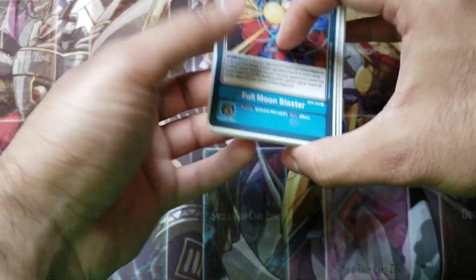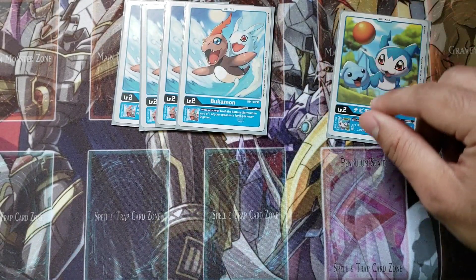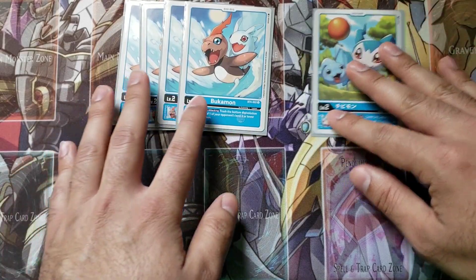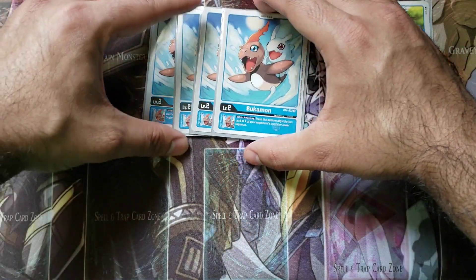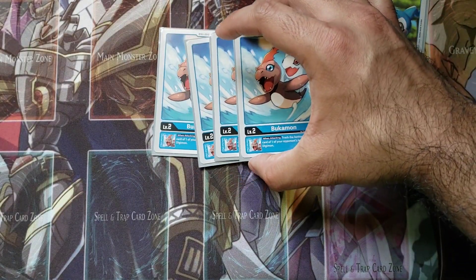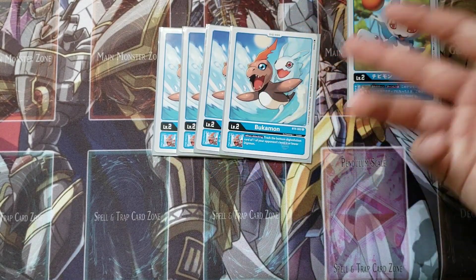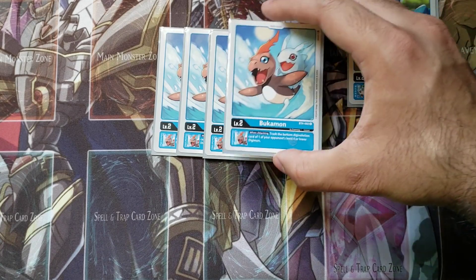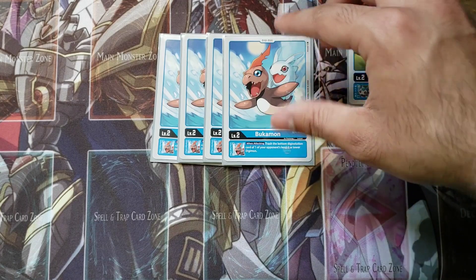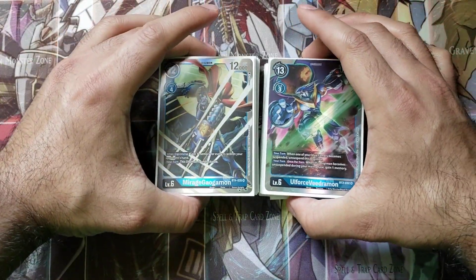That rounds off the main deck at 50 cards. For the digi eggs, I'm playing four copies of Bukemon and one Demi Vmon — the one that gives plus 1000 DP when unsuspended. The real star is Bukemon. Having a source trasher as a digi egg is a fantastic card; I think it'll be a staple in a lot of blue control decks. Just being able to rip sources off your opponent's Digimon for free is always good, and it consistently helps trigger Gomomon for that plus-one memory.